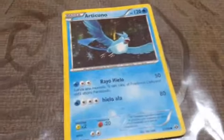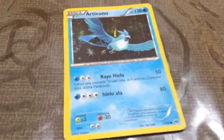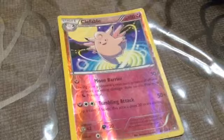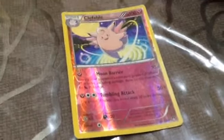Now we're moving on to Articuno. His HP is 120. And now we're moving on to Clefable. HP 100, Moon Barrier 30, Tumbling Attack 50, and it's a Stage 1 Pokemon.